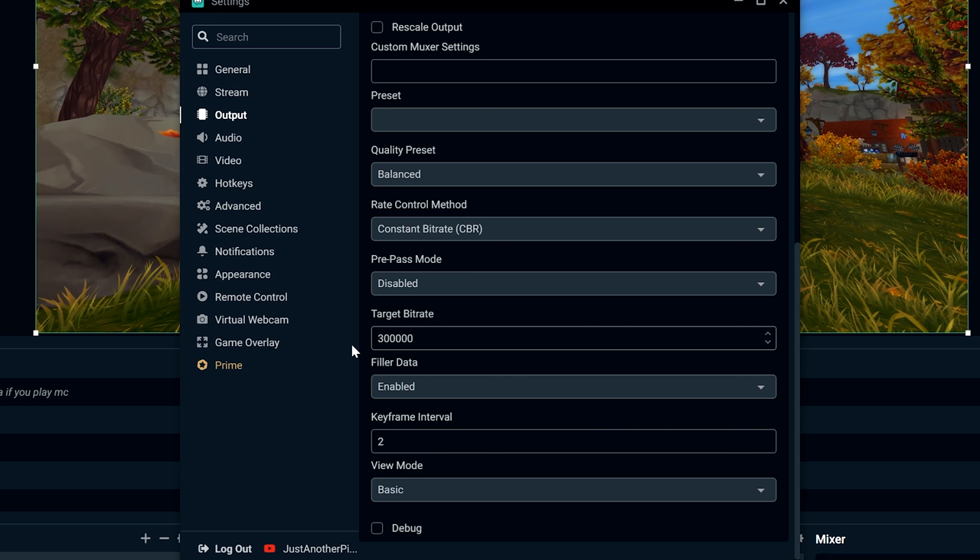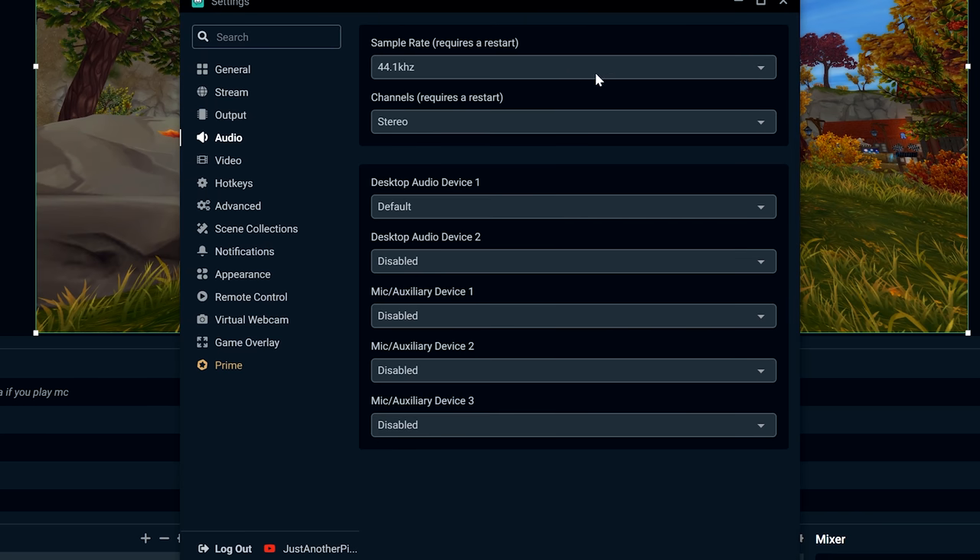Bitrate is essentially the quality of the video — that's the simplest way to put it. Moving on: Filler Data — I basically didn't change any of these. Keyframe Interval is set to 2. View mode is Basic. For audio I haven't changed anything either. I'll show you the mixer in just a second — the mixer is very important for recording your sound.